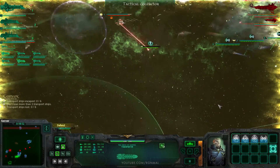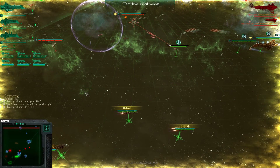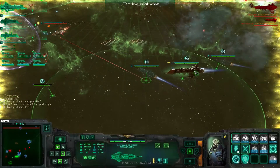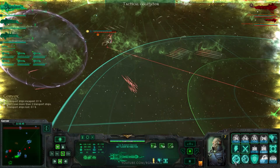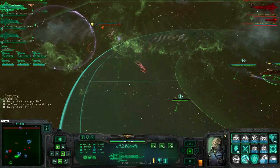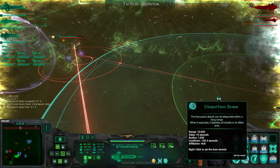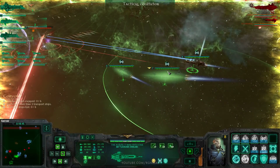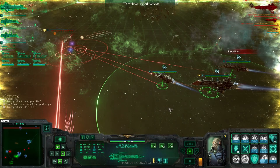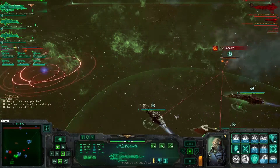There we go. Come over here. Drop stasis — disruptor can go on top of it. Let's fire, boys. I guess we can take this thing out first. Targeting enemy vessel. There we go, nice. Now let's take him. We are the Imperial Navy.